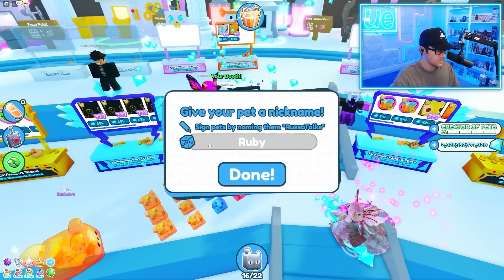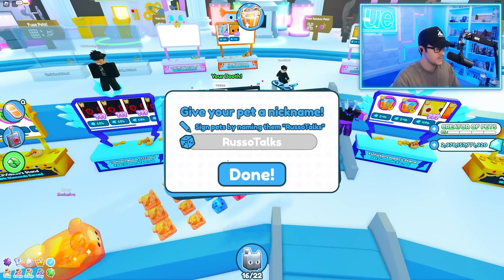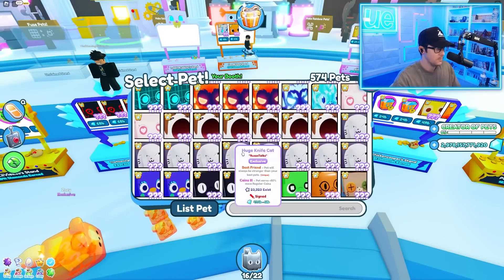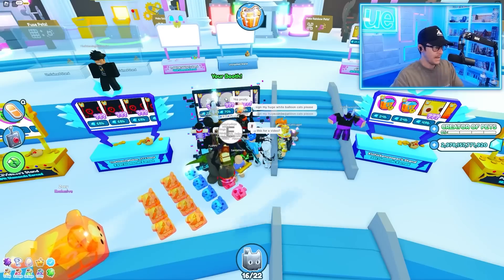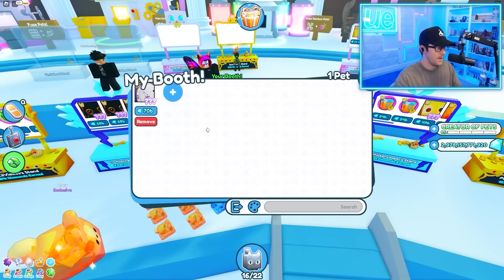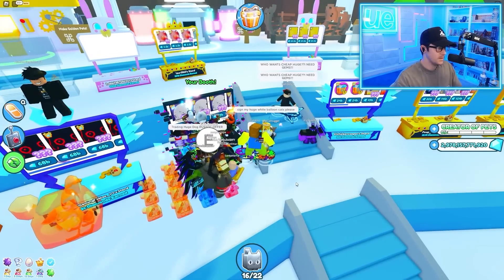These huge knife cats — we should do those too. I'll try a little higher, like 60 billion, and see how that does because I'm testing the limits of how much I can actually get out of these. Look how much we're making — we're at 3 trillion already. We'll sign them and go 70 billion. Actually that's a little high — I meant to go 60. Nobody's going to buy these at 70. I'll go 59 billion instead. Now people will buy them.